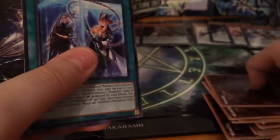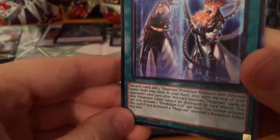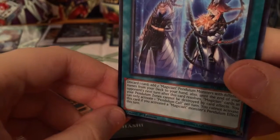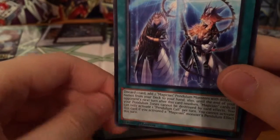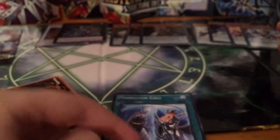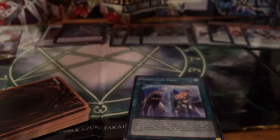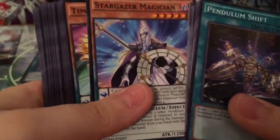Pendulum Call is definitely another really great card. You discard one card and add two magician pendulum monsters with different names from your deck to your hand. Also, until the end of your opponent's next turn, magician cards in your pendulum zones cannot be destroyed by card effects. You can only activate one Pendulum Call per turn, and you cannot activate it if you already activated a magician monster's pendulum effect this turn. If I get this first hand, I'll play it, take Oath Dragon Magician and Dragon Pit Magician, set the scales, and then summon tons of monsters.